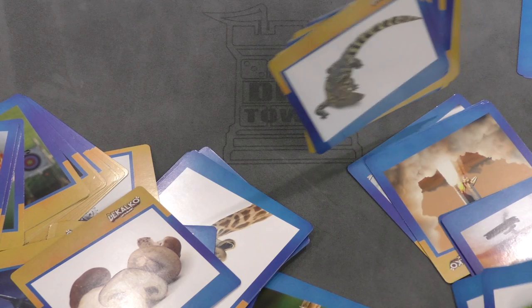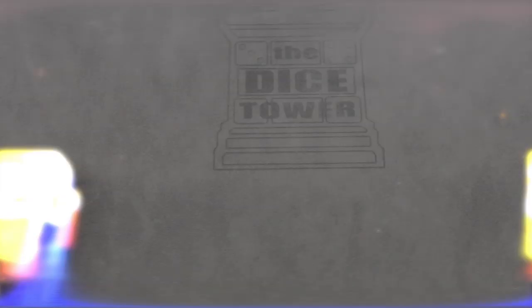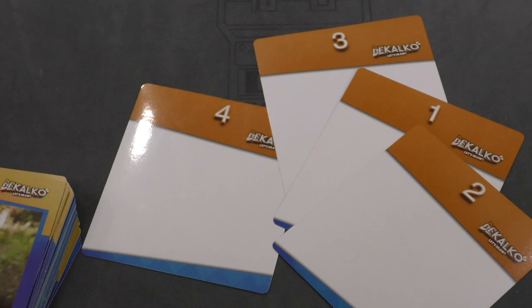Let's take a look at how it plays. Each player is going to get one of these tracing things, along with a marker and eraser. You're going to put a bunch of these boards in the middle of the table — so in a four-player game, I would put here one through four. You also have a scoring sheet to keep track of scores and a big pile of pictures.